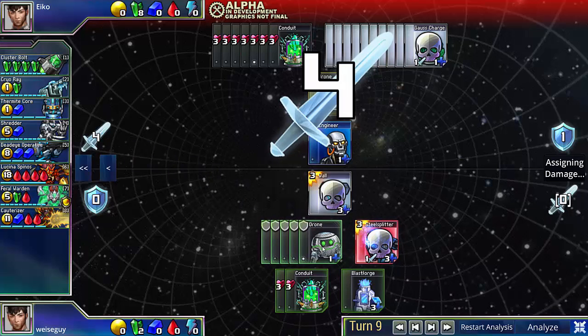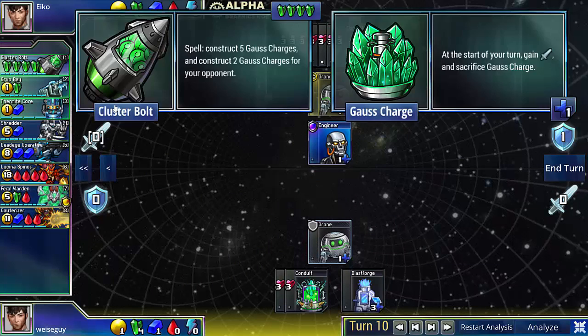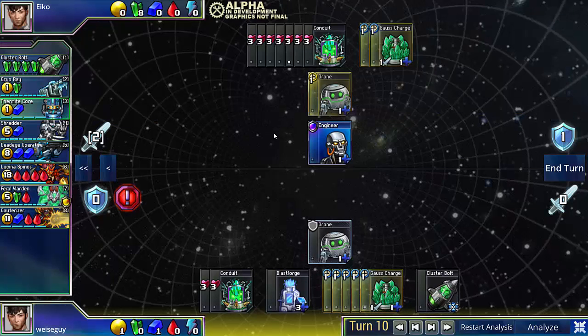So he has to kill the SteelSplitter, leaving a Droneback. And at this point, it looks pretty even — it looks like we can just rebuild. But actually, I just win. And the trick is, I don't actually need to rebuild. I have Clusterbolts left, and my opponent doesn't.